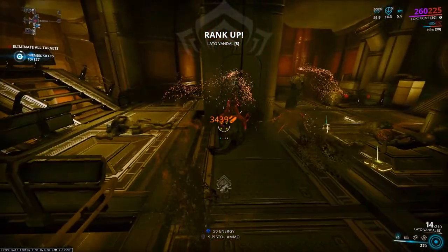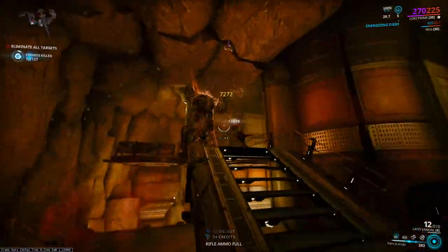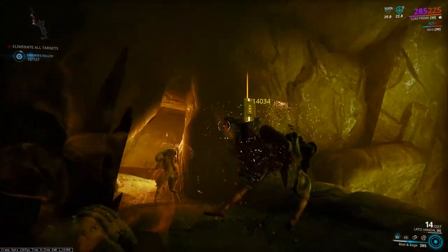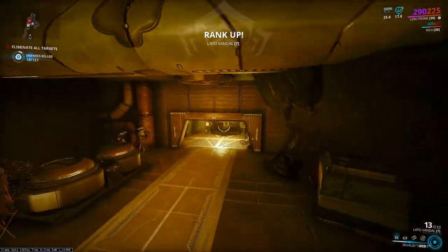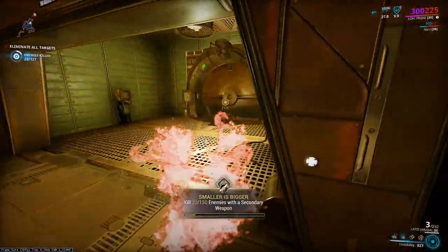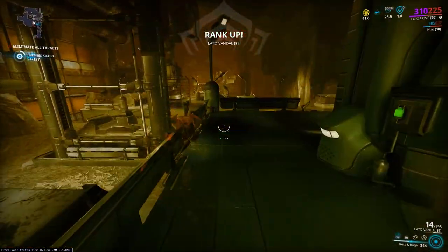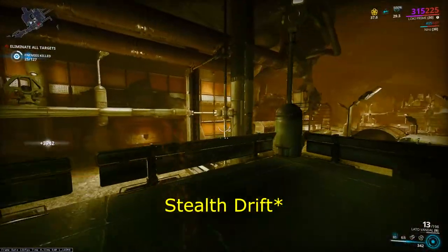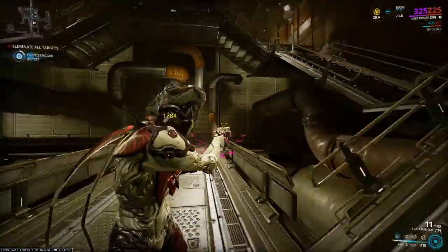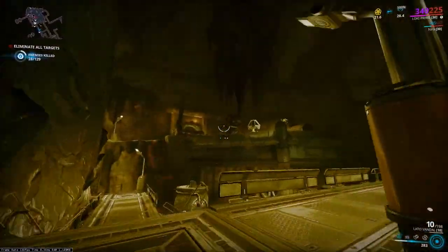This is pretty much what we're going to do: put everyone to sleep, kill everyone, recast your ability, and watch so you don't kill enemies that are not sleeping — so you don't lose your bonus. Having a mod for enemy detection on the Kavat can be a good thing. I have Animal Instinct on the Smeeta Kavat, but you can further increase it with enemy radar. There's also a Drift that increases enemy detection. If enemies wake up, just recast it and you'll be good.